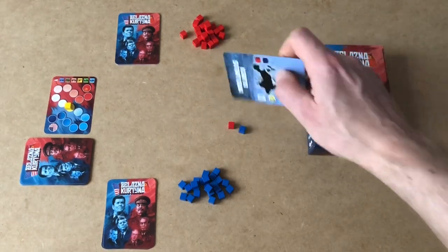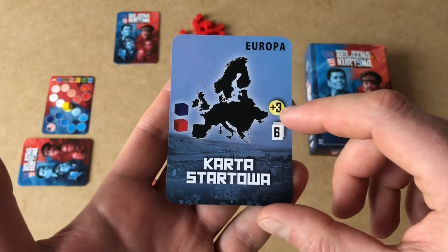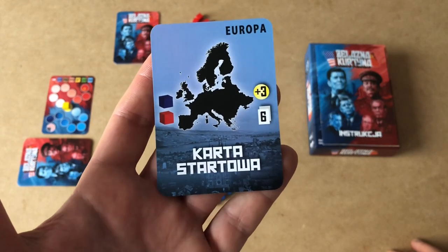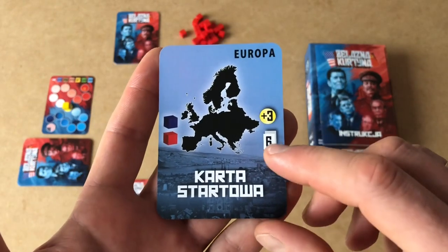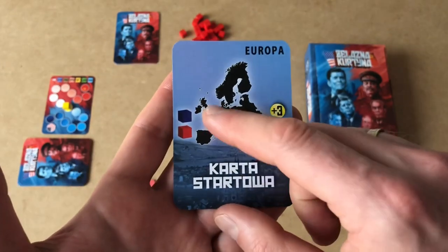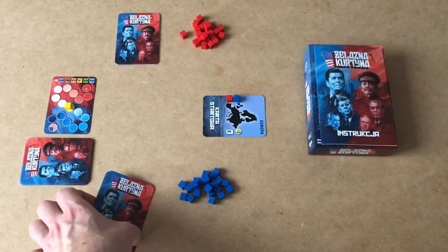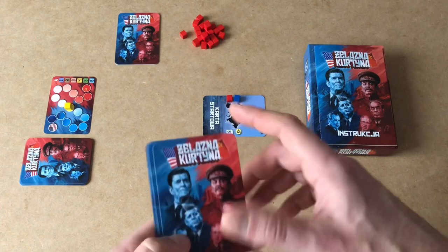At the beginning of the game we have only one card: the Europe card. It carries two pieces of information. The first is the number of bonus points each player can score by dominating a region. The second tells us how many cards in the deck are part of this region. Europe has the most cards — six out of the 18 cards used. We also have small cubes indicating that both players start with one influence cube on this card. Additionally, we receive a deck of 18 cards, all used during each game. The game is divided into two rounds.